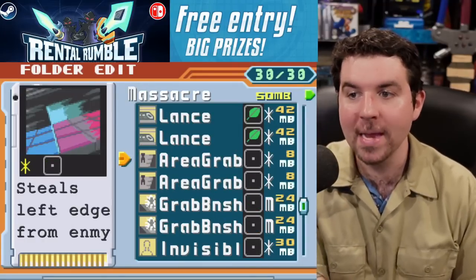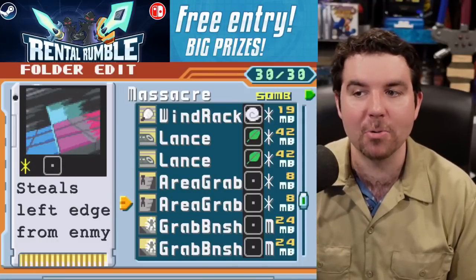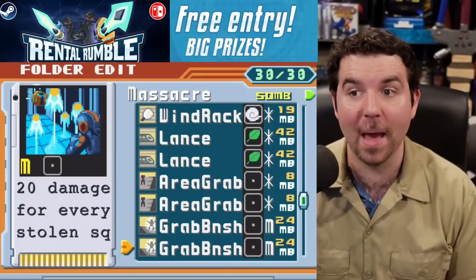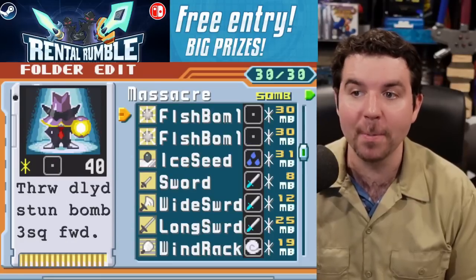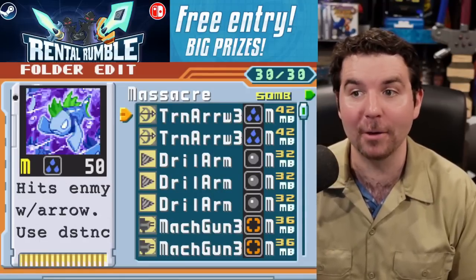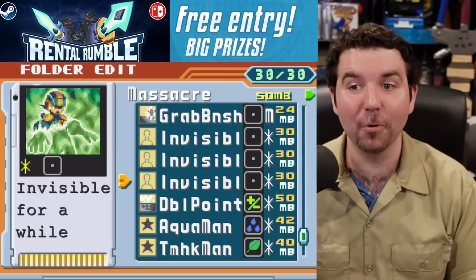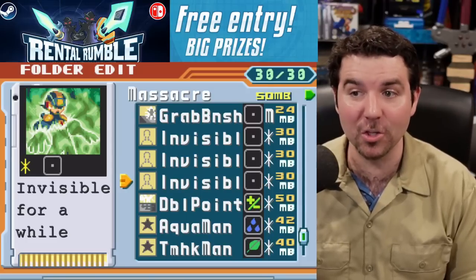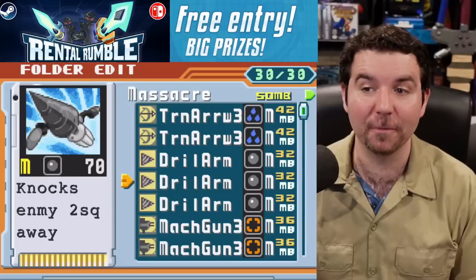One of my favorite parts about this folder is that because position doesn't matter with Lances, Windracks, and Drill Arms, you've got control of the opponent's space. Instead of running a full package of Area Grabs, we run two Grab Banishes to make sure the opponent isn't dictating the flow of battle. You want to be fast and aggressive, in control as often as possible. You've got chips like Flash Bomb to start powerful chains. The downside is there is no anti-damage at all — this folder is aggressive, kind of a glass cannon. One of your Invis is probably going to be lost to Rush in this format, so be super careful with them.